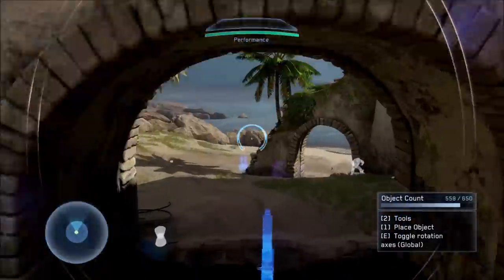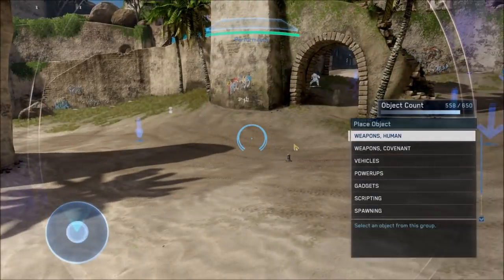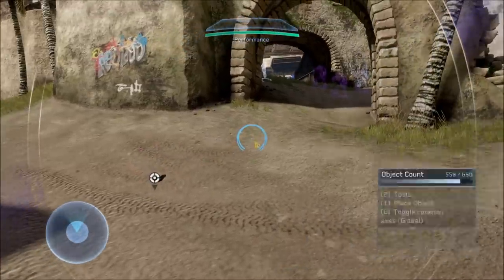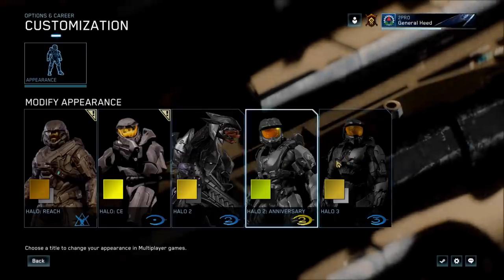Next up is the Halo 2 Anniversary Forge menu. It is now officially available — Halo 2 Anniversary Forge — but I want to point out an issue. On PC, if you're using the mouse to navigate the Forge menu, every time you click a category it closes the menu. It does navigate to the next menu, but it minimizes it each time, so you have to keep bringing it up every single time. That's definitely an inconvenience and a bug, and hopefully it gets fixed in the future.